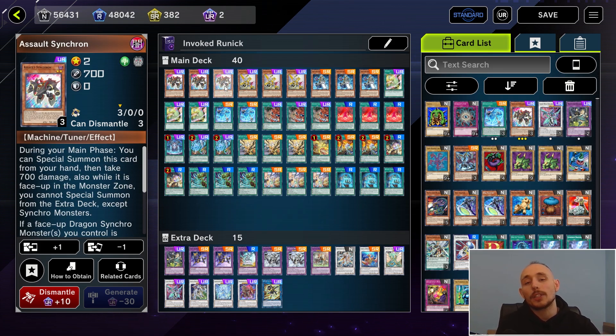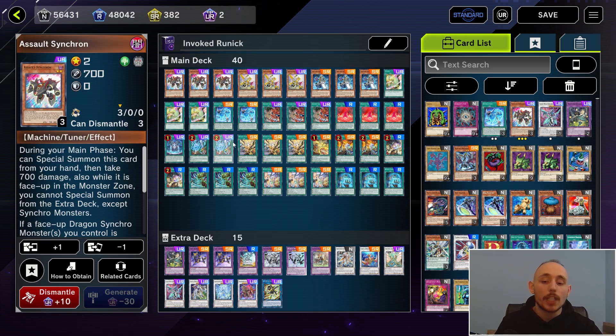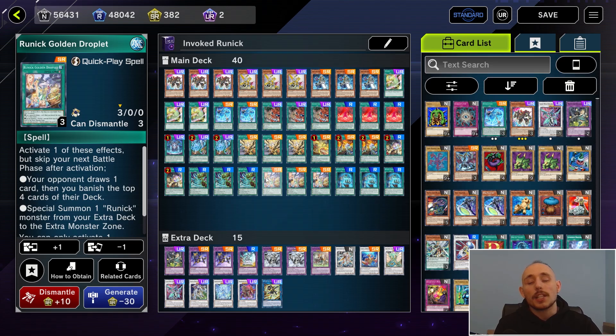I also play a Synchron engine with a playset of Tuning, Assault Synchron, and Revolution Synchron. I talked about that more in my Crystal video if you want to learn more, but essentially you go for a bunch of Synchro plays using all of those level 4 and level 2 monsters to generate more value.